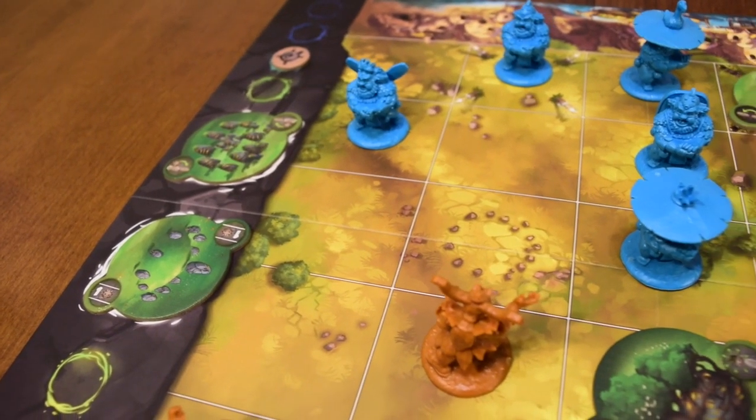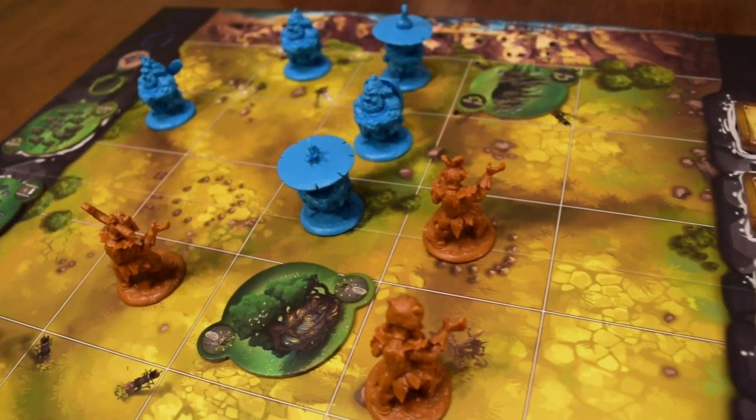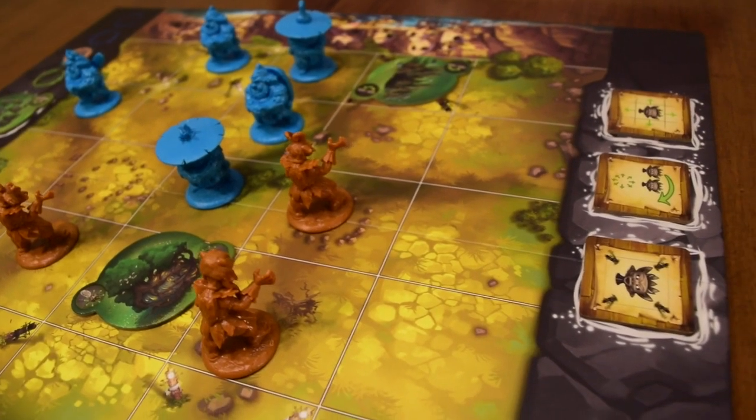Strategically, you might do an option that isn't optimal for you simply because you know that if your opponent were to use it, you'd be in a bad spot. But it's kind of really hard in this game to block anyone's progress. Like nine times out of ten there's always something you can do to move forward. Even if you can't leap over your opponent's figure you can move forward a space.